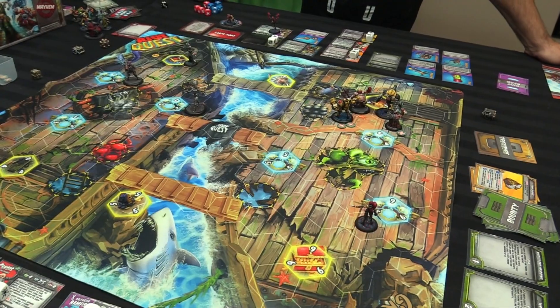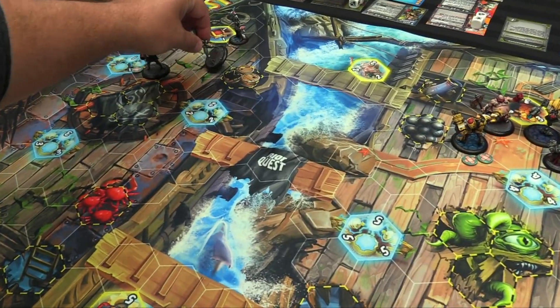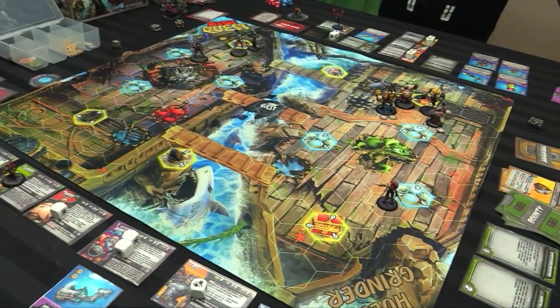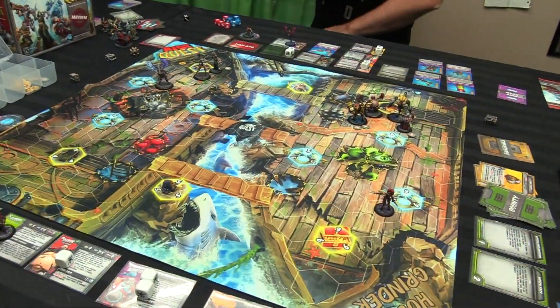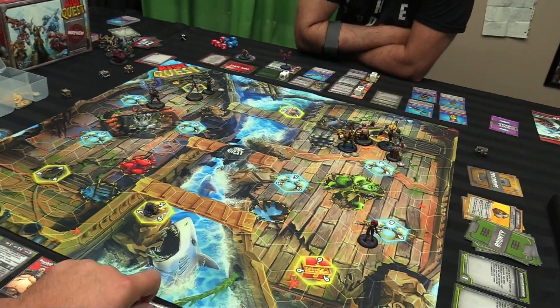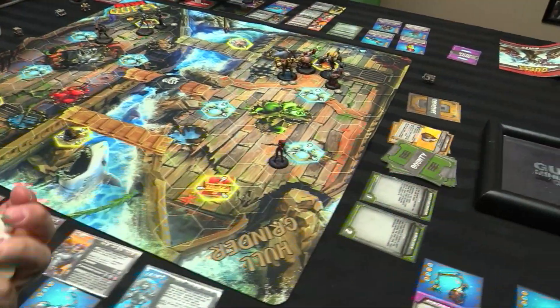That's four, so one damage. She's done. Roll the action die for Gubbins — nope, he stays in the cooler. Go time!